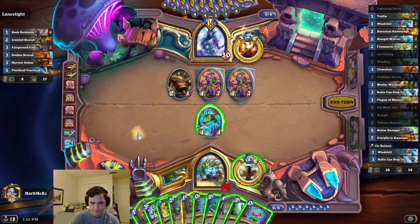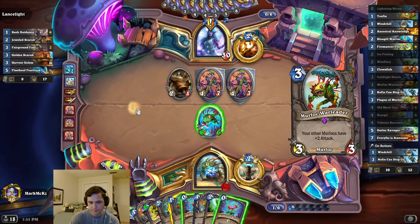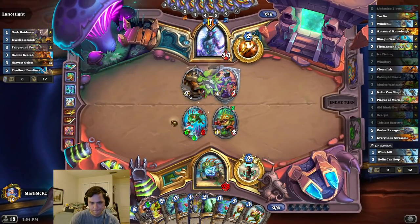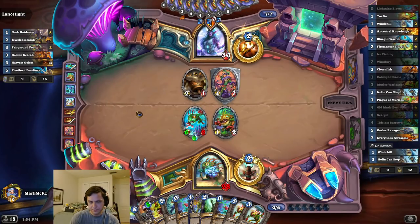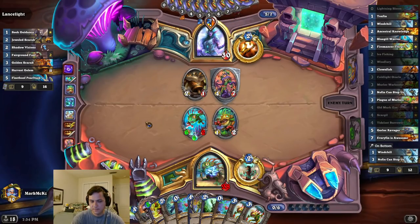Full hand is full. That's annoying. I guess I waste this, I don't really care. Can I kill him next turn? We'll see. What Murlocs do I have left? Circle, double Bluegill. I might be able to kill him next turn. Can I kill him next turn? Four, three, seven mana.